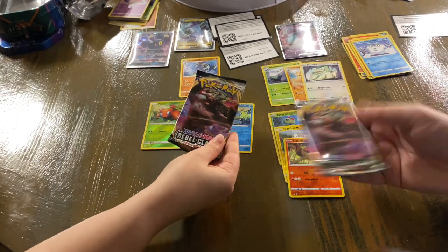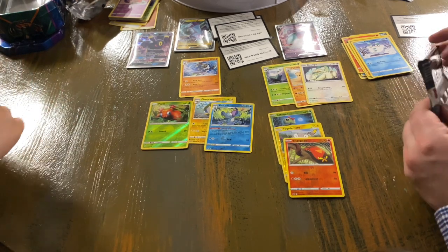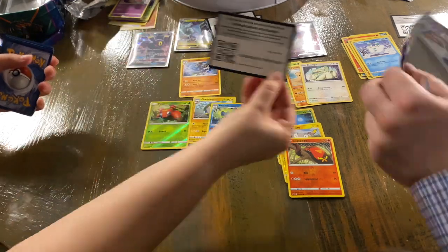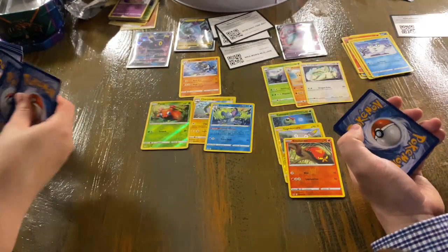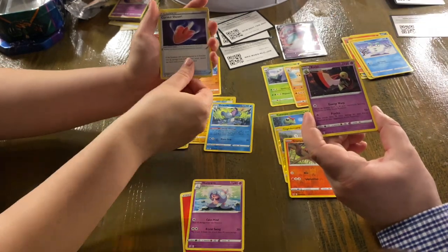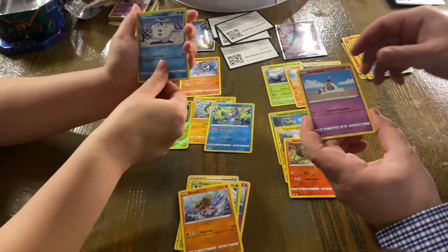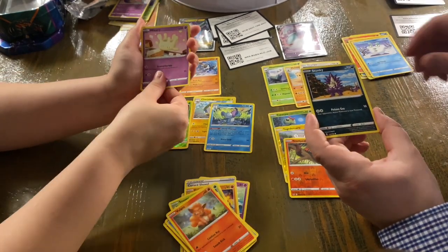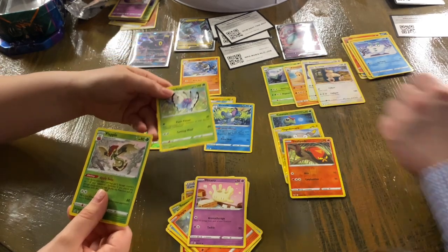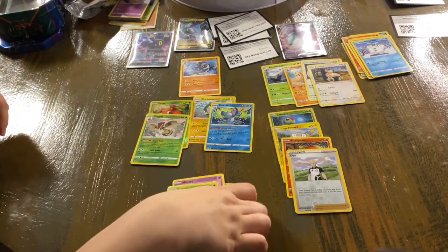We're going to go into our last Rebel Clash pack and hopefully we get lucky and have some more pulls. Here is the code card. We got a Water Energy, an Electrode, a Zarude, a Wooloo, an Impidimp, a Shinx, a Sinistea, a Rolycoly, a Stunky, a Duraludon, and a Snorlax as the Rare. I couldn't even tell my Supporter Card was a Reverse Holo — but that's just how the packs go for today's opening.